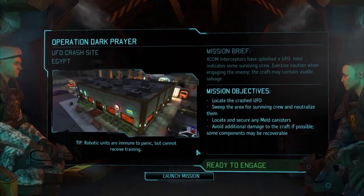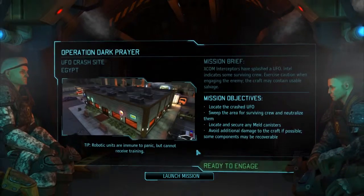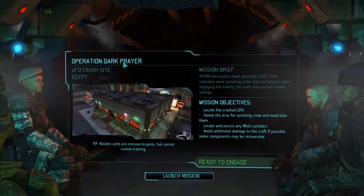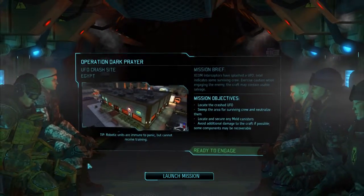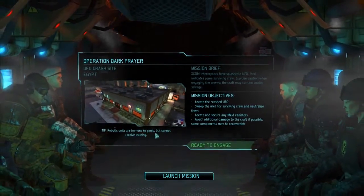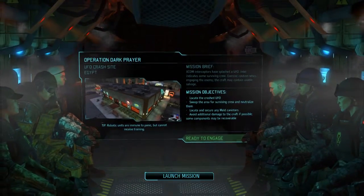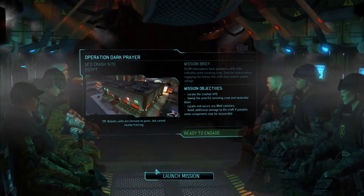Hello everyone and welcome back to another episode of XCOM Long War Season 1. We're about to touch down for a crashed UFO - I believe it was a fighter this time. Operation Dark Prayer. We're taking along Zhang as our commander in chief and some slightly less experienced troops. We're going in for a defensive run, but we're going to see if we can bring back a captured alien. Fingers crossed, let's get in there.